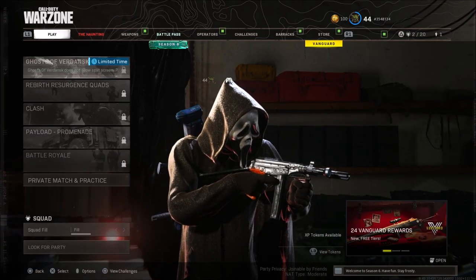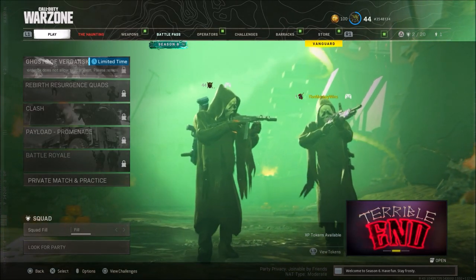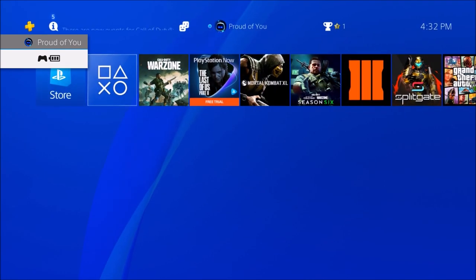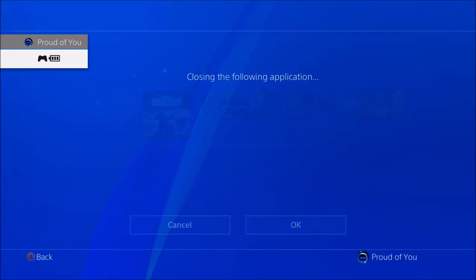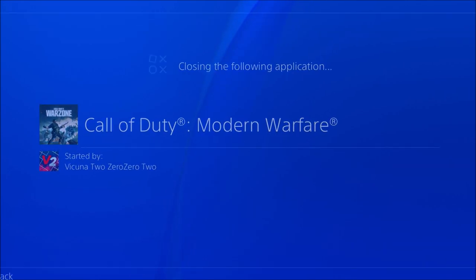Now keep in mind, once you do move your bumpers off of the operator section, you guys will no longer have the ability to transfer whatever you want from your first account to your second. So just make sure to follow exactly as instructed in the video. But you can easily redo it no matter what, so it's pretty easy to do either way.